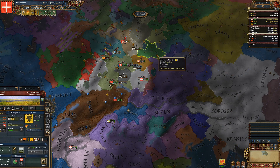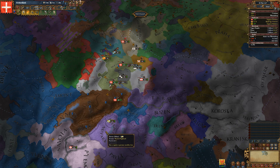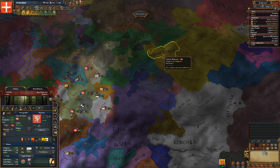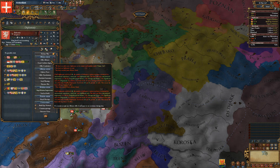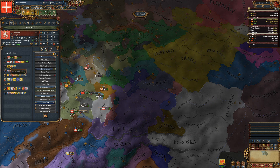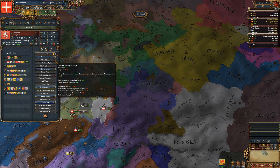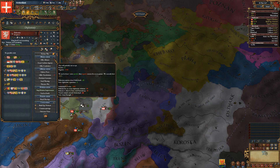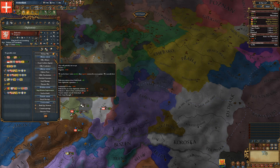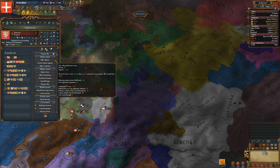They have about 8,000 troops, though they're at war right now, so I think around 5,000 to 6,000. So they're basically the equivalent of Milan or Austria in terms of an ally. I wanted to ally Bohemia because that would be the ultimate alliance, but they're at their diplomatic limit. If I vassalize Fürstenberg that would remove them, but unfortunately they're over their diplomatic relations by 8, and my army's kind of weak, so that's not really going to happen.